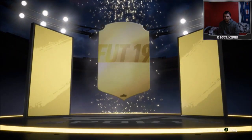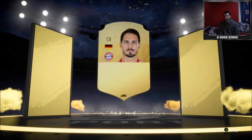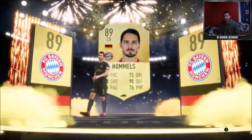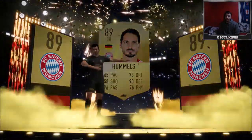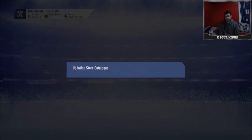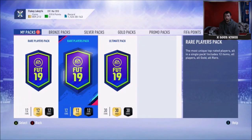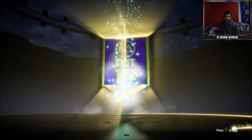We get another walkout, another future star — it's Hummels, a centre back, 89 rated. So I've opened eight of those 81-plus packs in this video alone and got two 89s. I personally think that's worth it — those 89s are probably around 50k each right now, which means just on those two players I'd have easily made my money back if I'd bought them from the transfer market for SBCs.